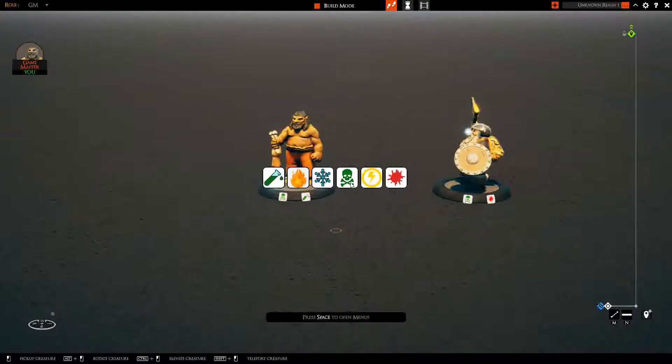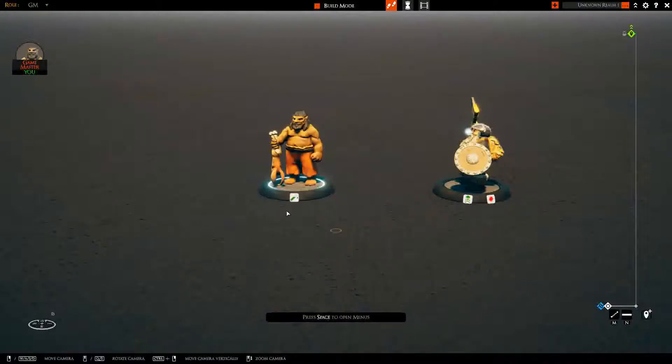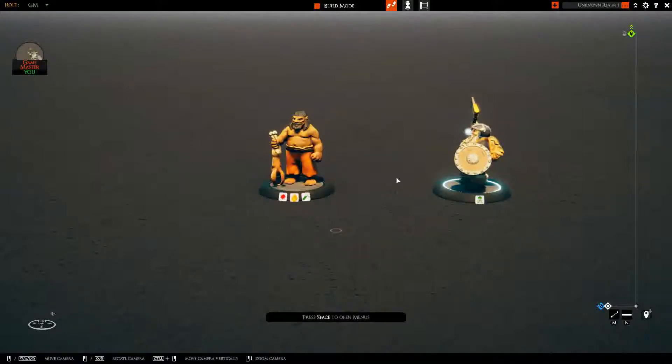If I select poison, you can see I've gone to one icon because the other one was already present. I can add something like fire, and add up to a third one. Similarly, if I grab another mini, I can remove an icon or add another one.